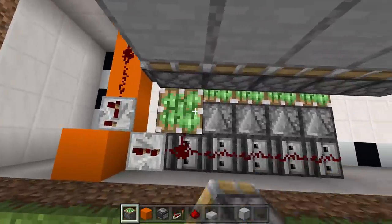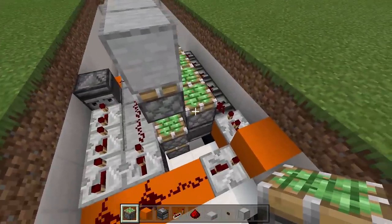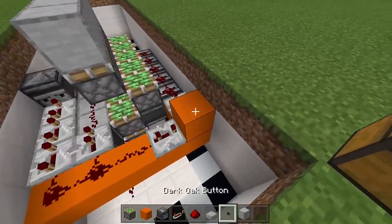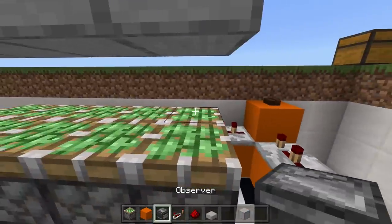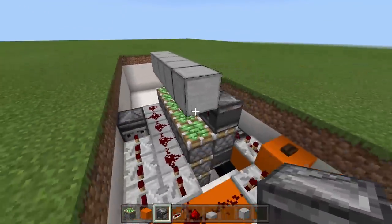Take out your sticky pistons and place a line of sticky pistons right on top of these observer blocks, then place observer blocks going into those sticky pistons. Now we need to place observer blocks along here — since we can't do that right now with the pistons extended, take out your button and click it to pull those sticky pistons back down.